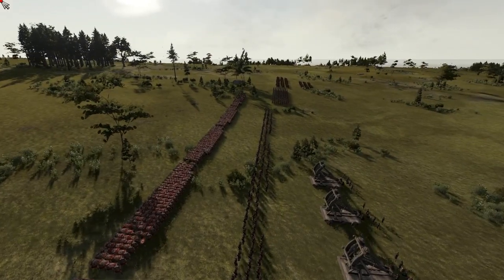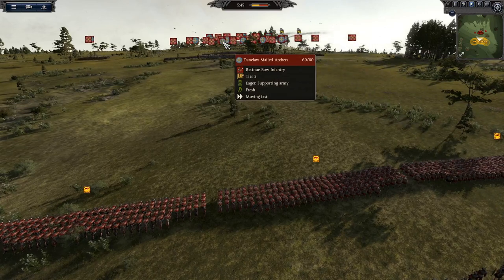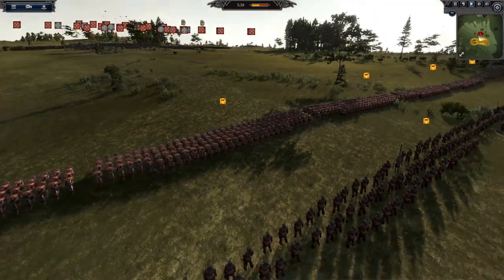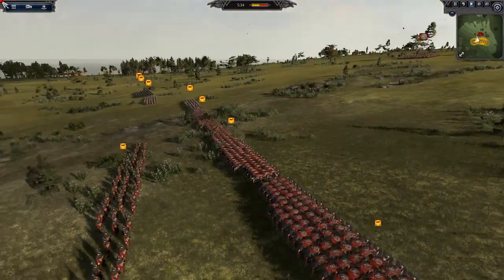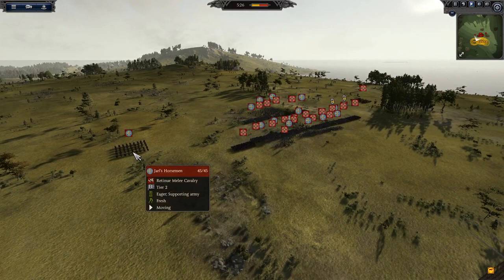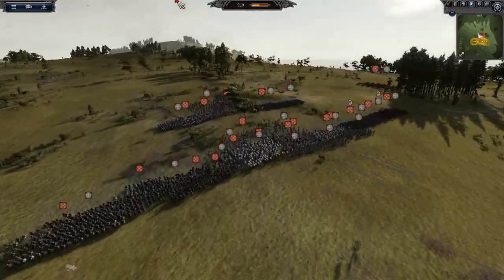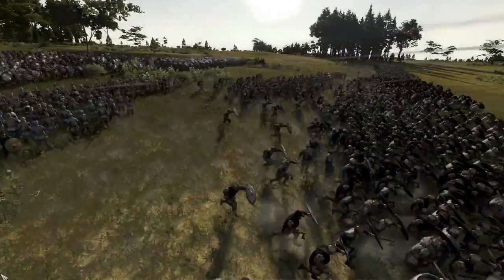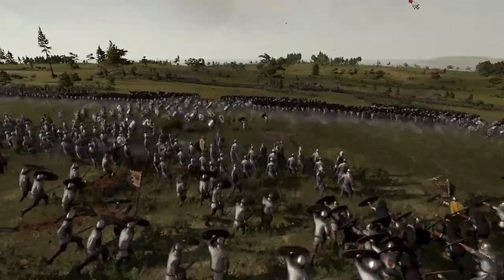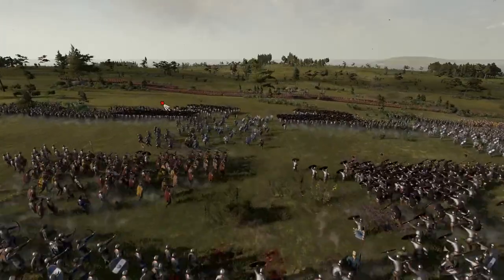So for the second battle, we've got a similar setup — basically the same setup. We're going to see whether we can take on two Viking armies. We've now got East Engel here with a very similar army. The balance of power looks a bit more favourable for the Vikings this time — they've got double the amount of cavalry with Jarl's Horsemen. Their army is very, very elite — lots of berserkers, lots of huskarls. Look at the arrow fire coming in. They did look like they got a decent hit back there.